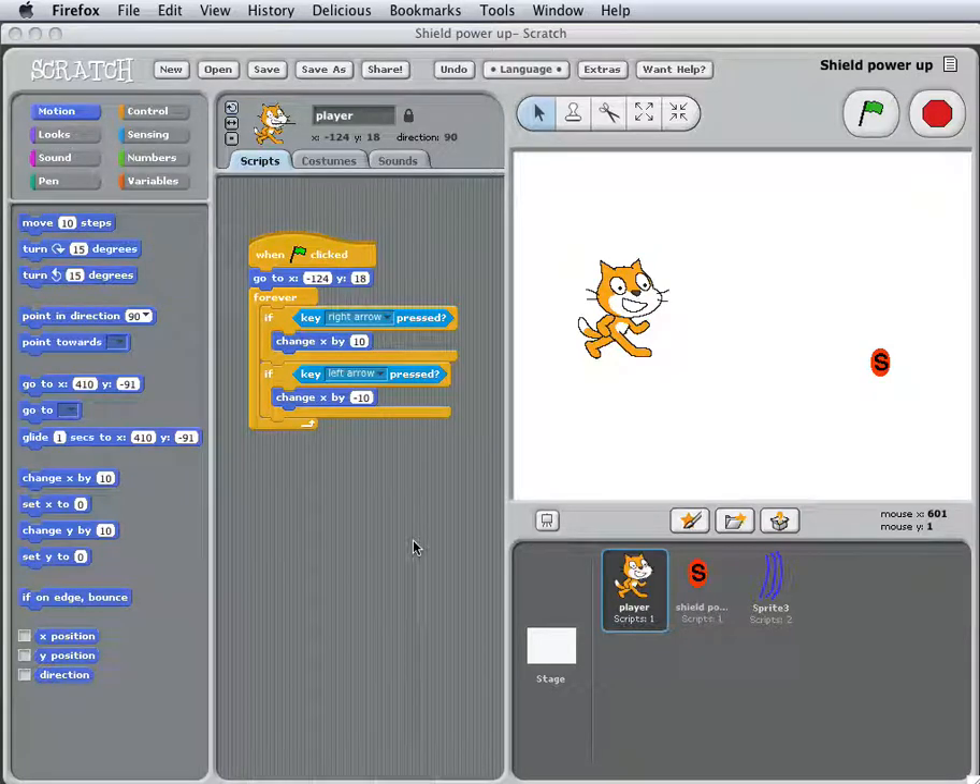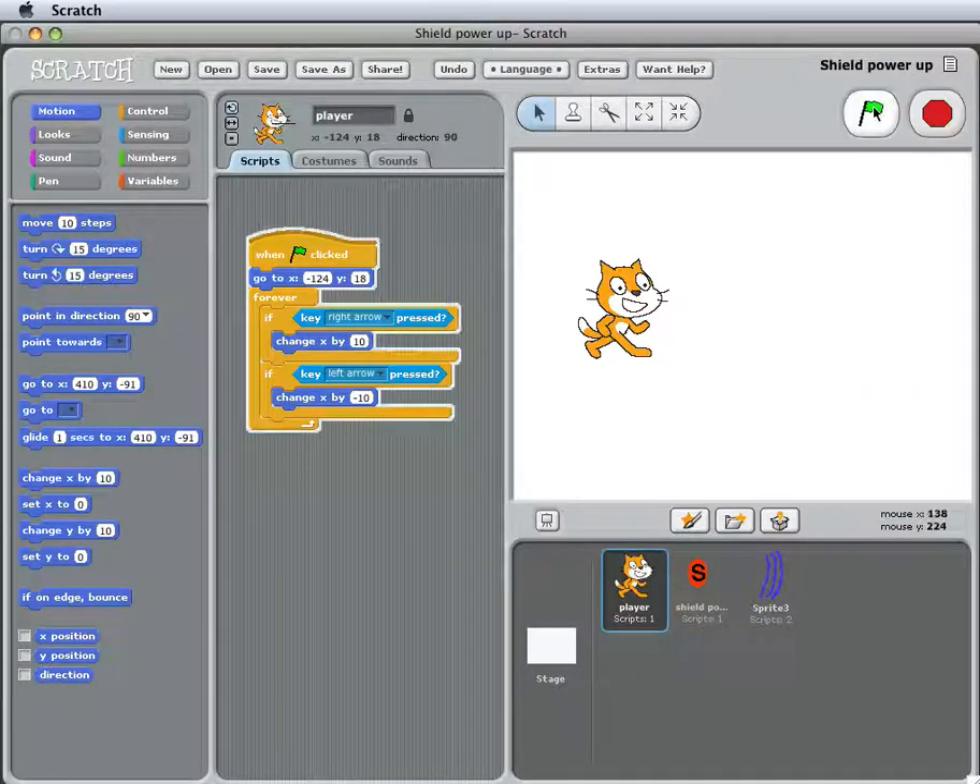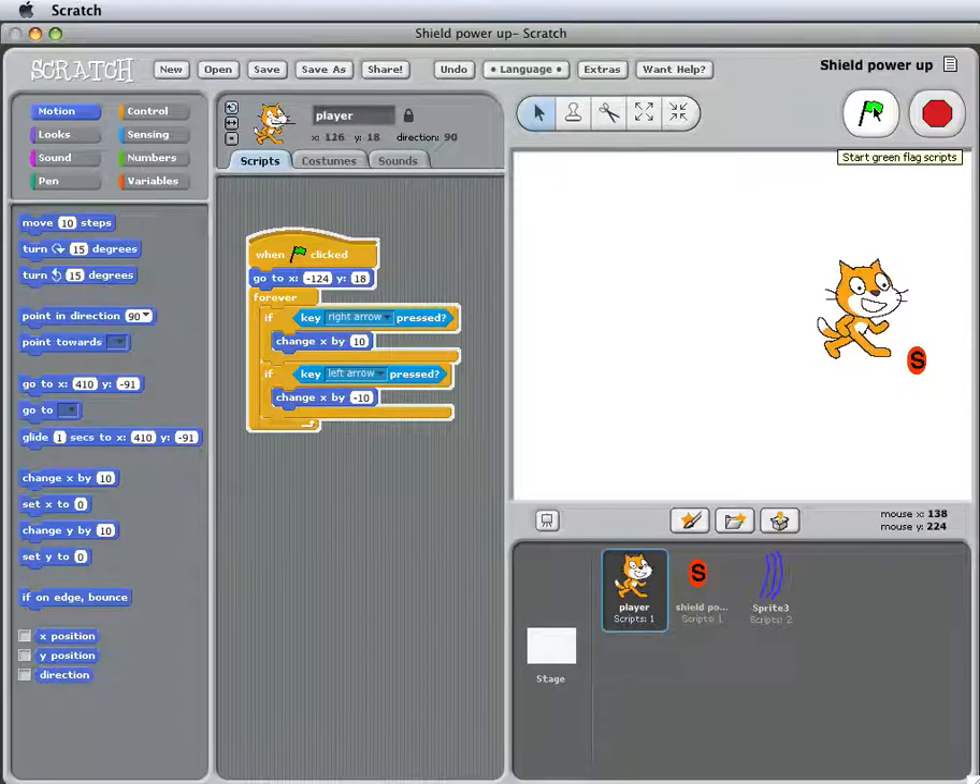Here's an explanation of this program where the cat can use a shield power-up to get a shield. So here's how the program works — we can move the cat to get the power-up, and now he has the shield.